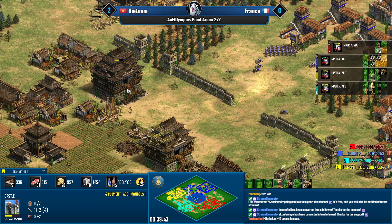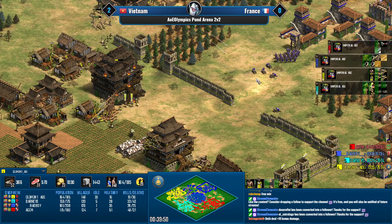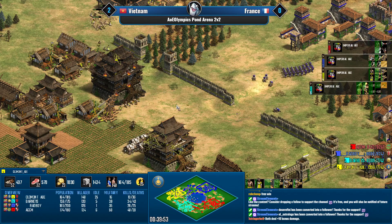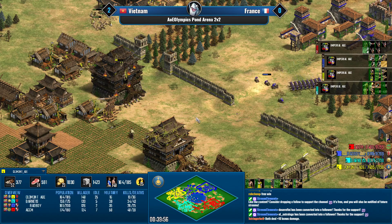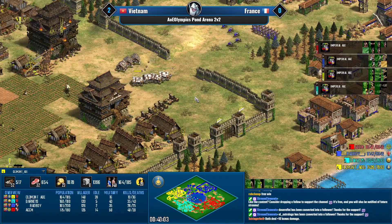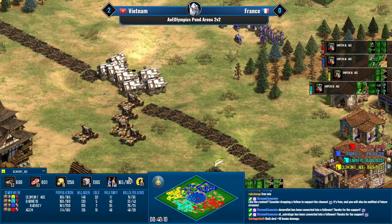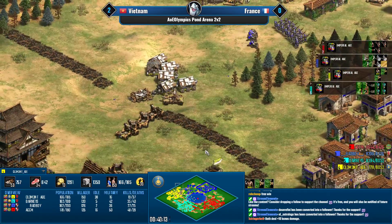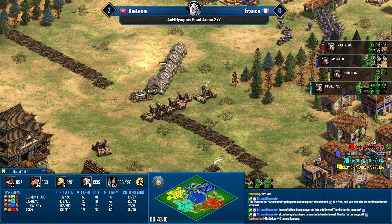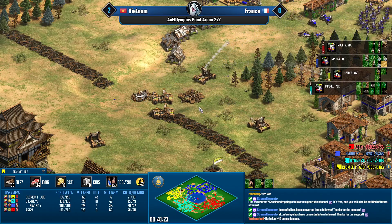Bad Boy's micro is okay but losing castles hurts so much for a Mongols player. Here comes the Mongol dead blob of onagers and rams — choo choo! Look at them juking the cannonballs, deleting the walls. Onagers getting a couple bombard cannons — that's exactly what you want to see.